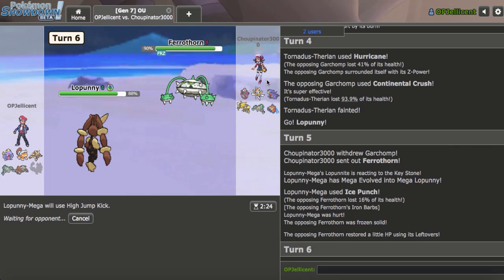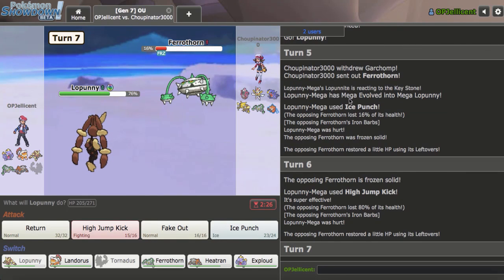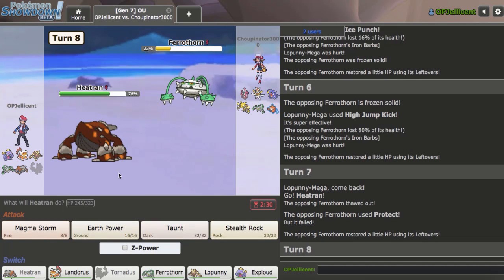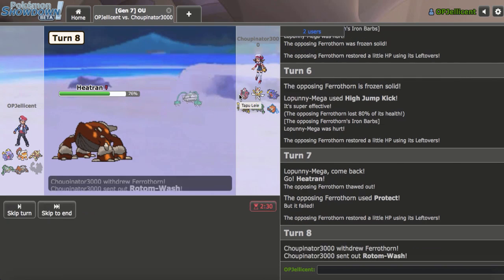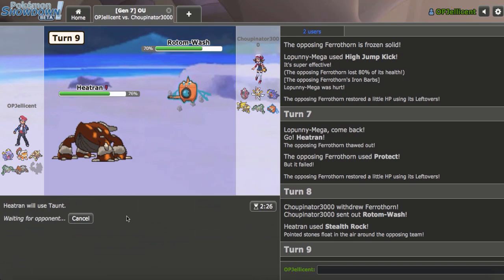I'm going to High Jump Kick because it will do a lot. Worst case they thaw out and get the Protect off — that would be kind of sad. They did actually try to Protect, so that's really bad for my opponent. Ice Punch did 16%. I'm not going to risk any roll. I should go Heatran here and attempt to lay up hazards. They do actually thaw out on Protect, so I'm glad I did not do it the second turn. That Freeze really sucked. Rocks right here are so valuable.